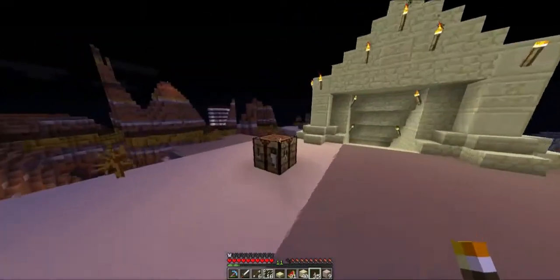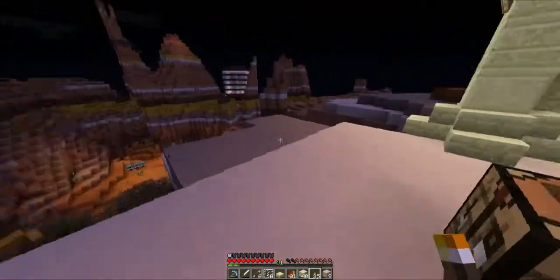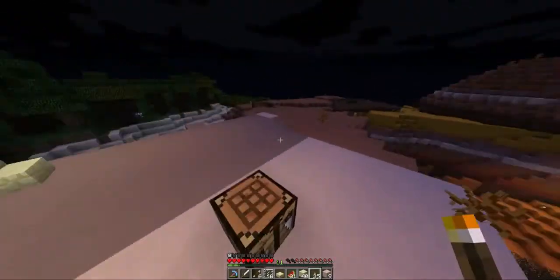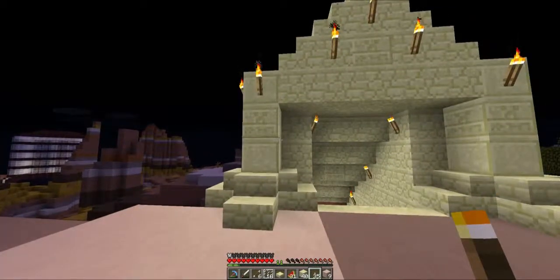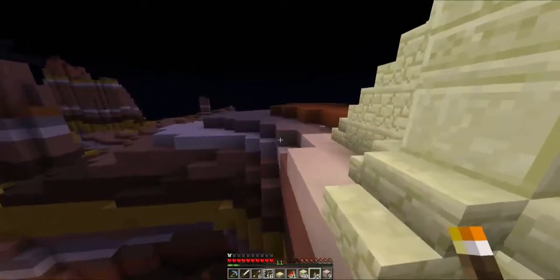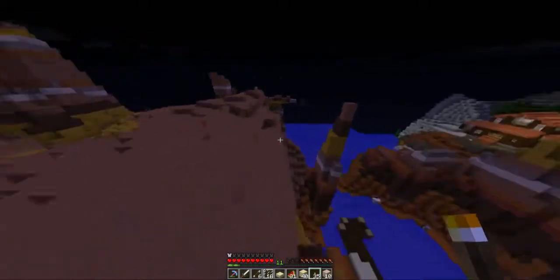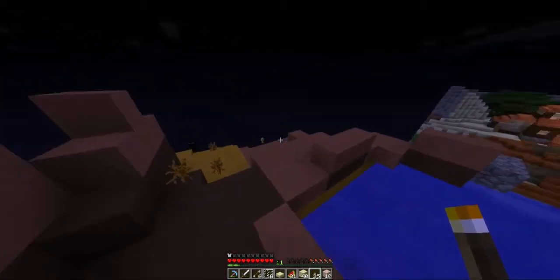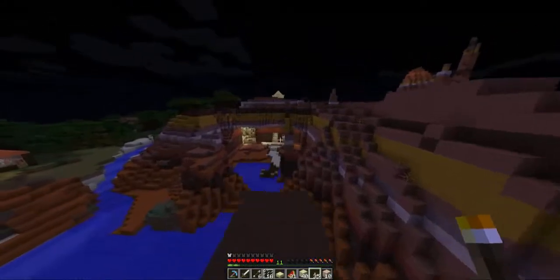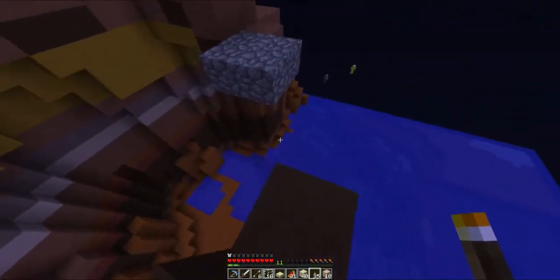Hey guys, what's going on, it's Grizzly here, welcome back to the Cube Collective server. So last episode we started work down below; this episode we're doing a little bit of work on the top. I kind of wanted to make it a combination between a village — which is kind of what we've been doing — and a secret hidden village, and combine that with this entrance way down here, this kind of cove, but also with that grand entrance way up at the top.